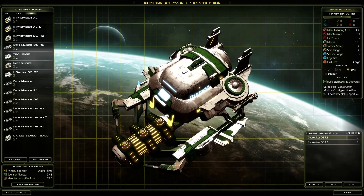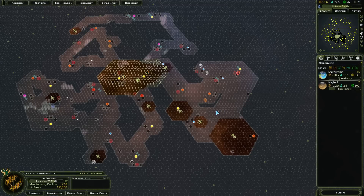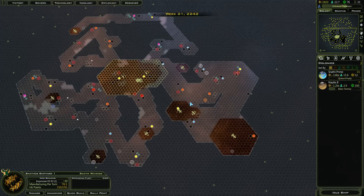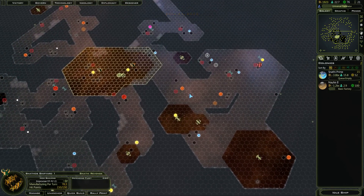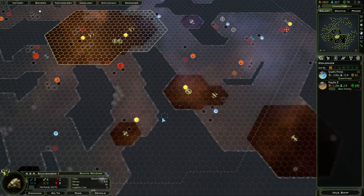I think that's it for the turn, so production here. I'm considering maybe picking up Iron Drive, because I might actually need a lot of speed on this map — everything is so far away from me. But I'm not sure I'd normally research it with a Snathi, at least early on.